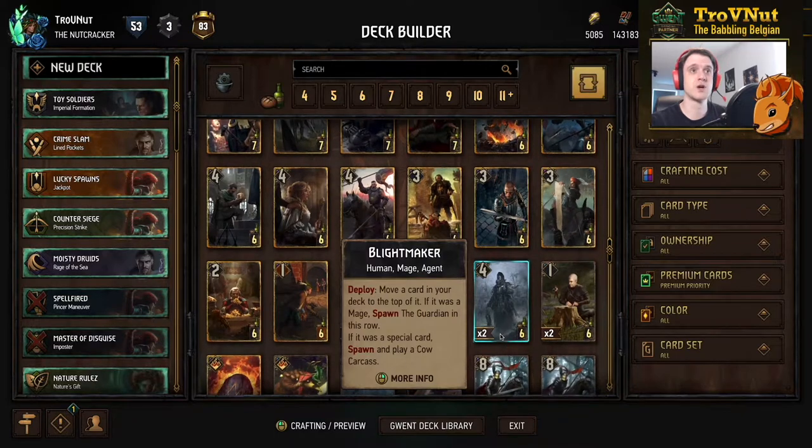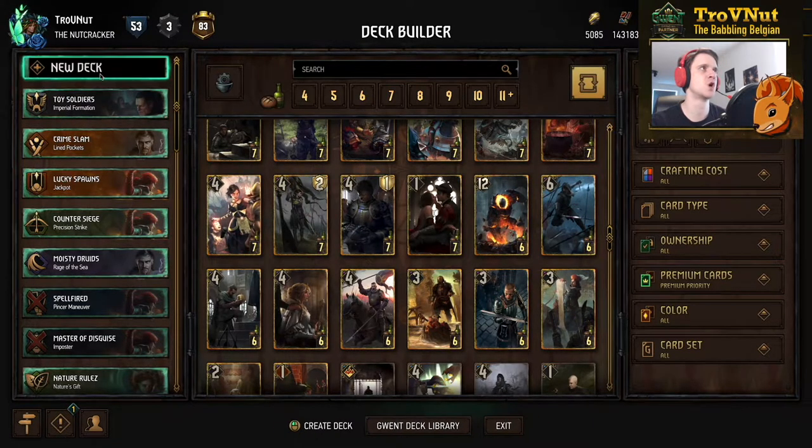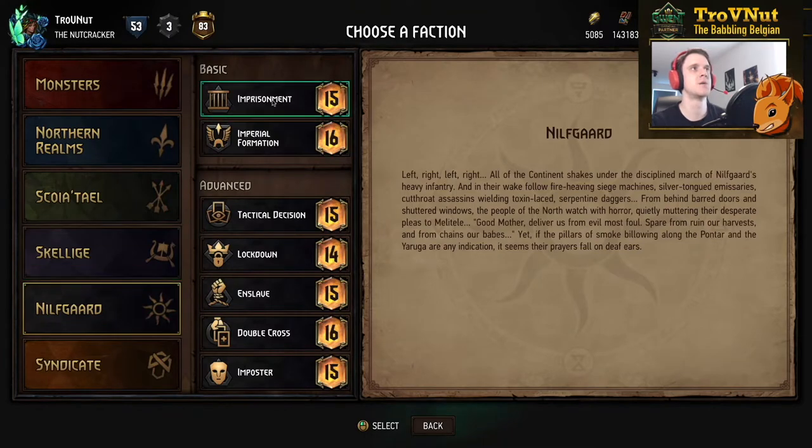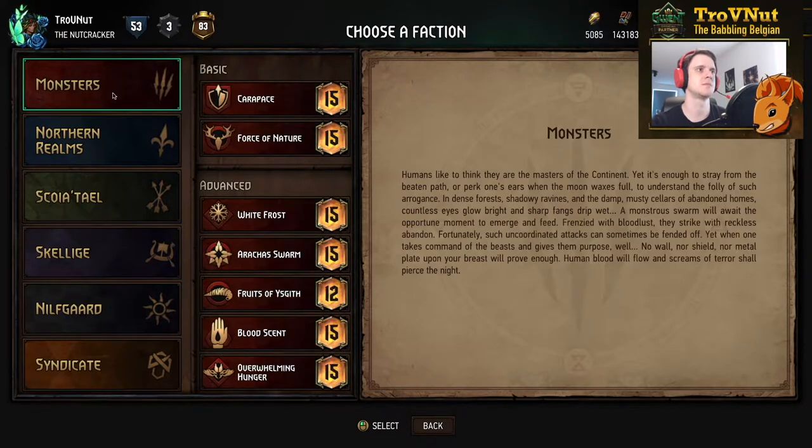Nilfgaard also got hit with two provision nerfs on their leader abilities. Imprisonment went from sixteen to fifteen, and Double Cross went from seventeen to sixteen. So there is no longer a seventeen-provision bonus leader ability in Nilfgaard, which I think was the last faction that had one.